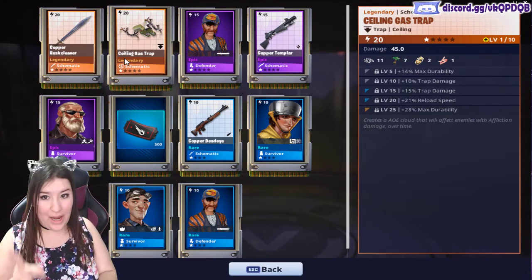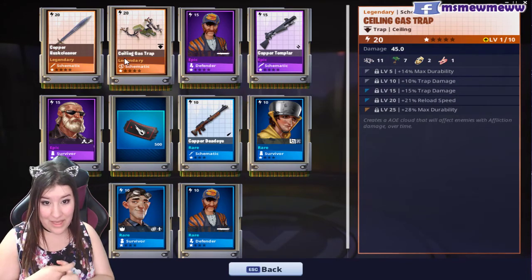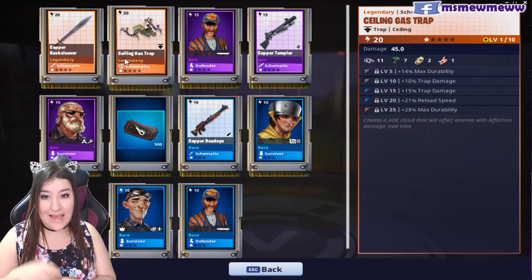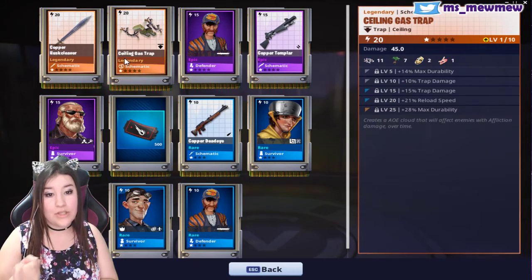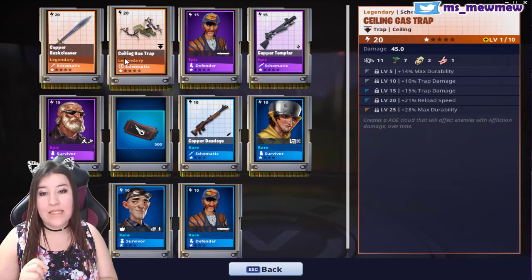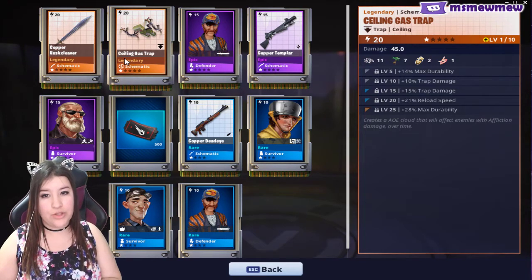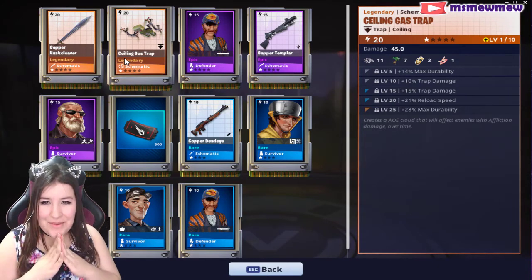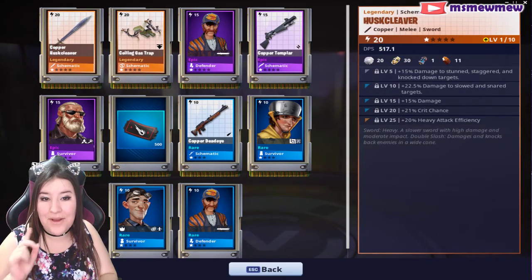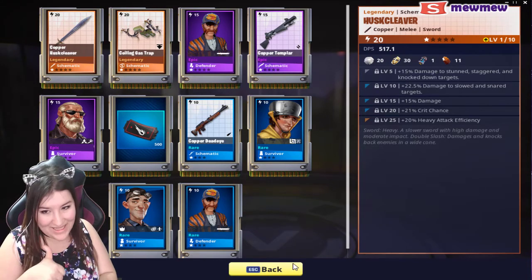And ceiling gas trap. Durability, trap damage, trap damage, reload speed, and max durability. So when I look at my traps, I want to see durability, damage, and reload speed. And I'm glad that it's doing 25% trap damage total extra and it's durable. Reload speed is also a plus along with the durability, so hopefully they don't break so fast. I like this — I don't have too many traps, so I'm excited to get more. I think this is my second ceiling trap that I have in general, so yay.